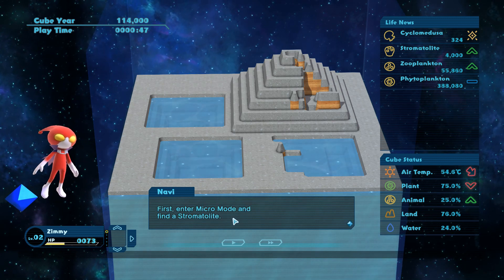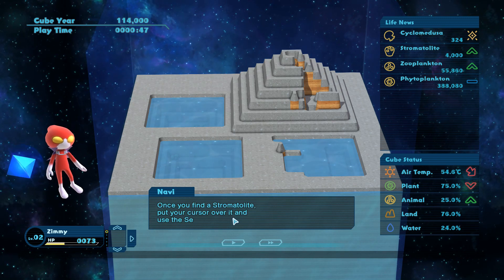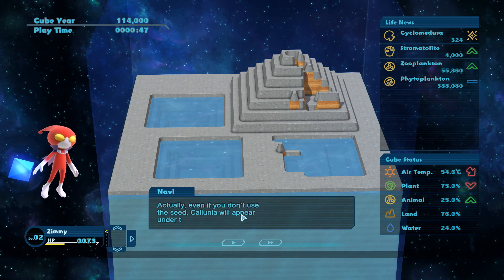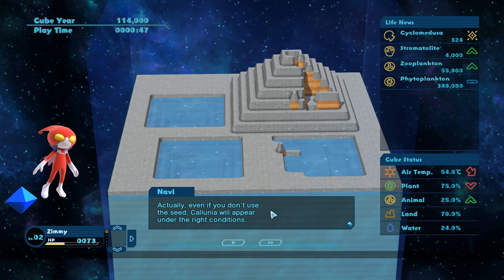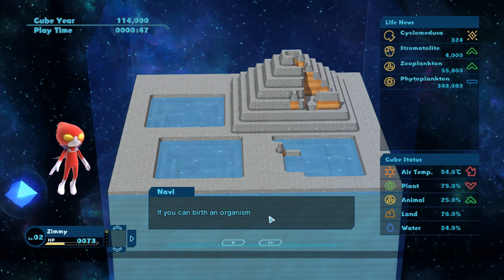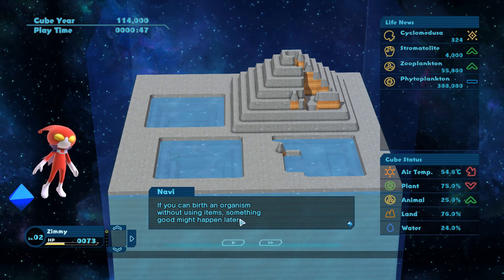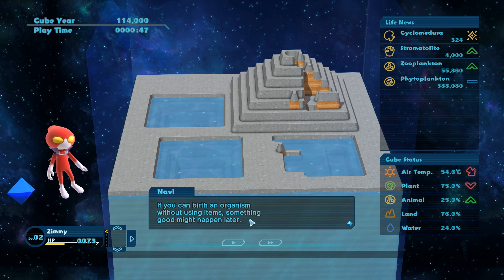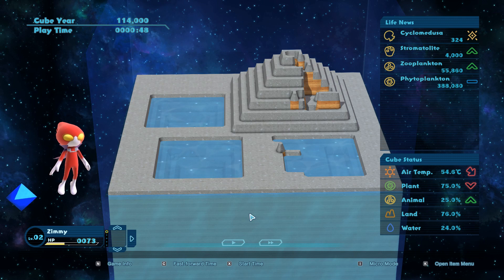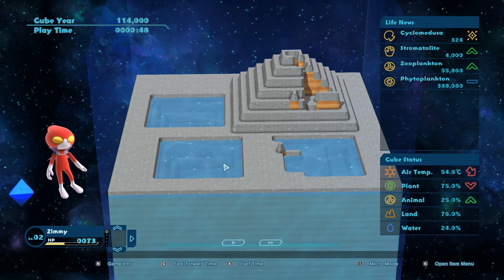First enter micro mode and find the stromatolite. Once you find it, put your cursor over it and use the seed of evolution. Actually, even if you don't use the seed, Colunia will appear under the right conditions. If you can birth an organism without using items, something good might happen later. We could just wait, I guess.